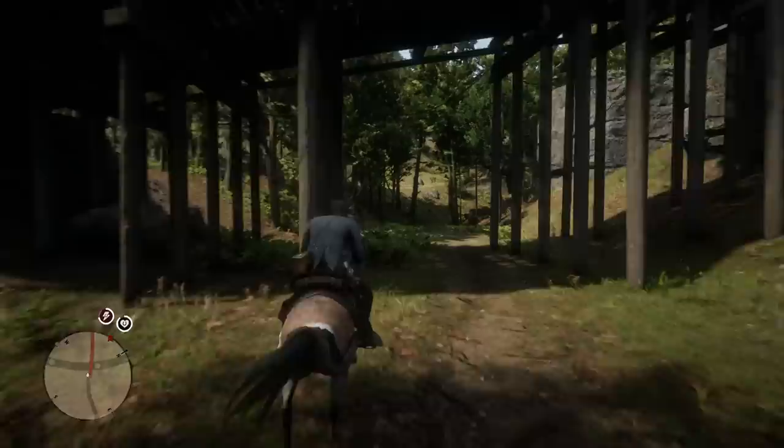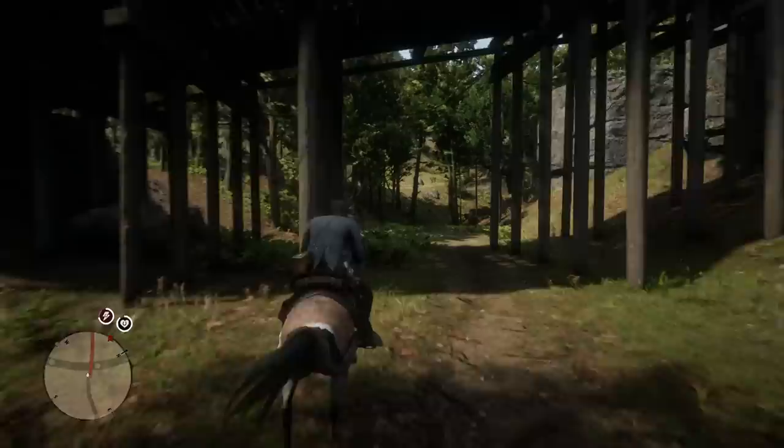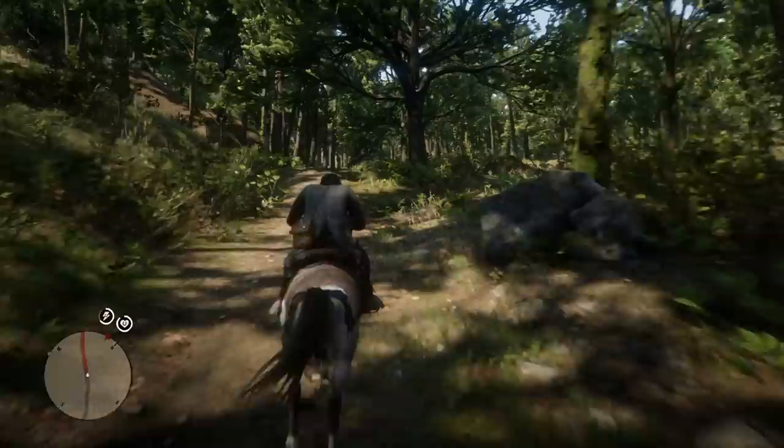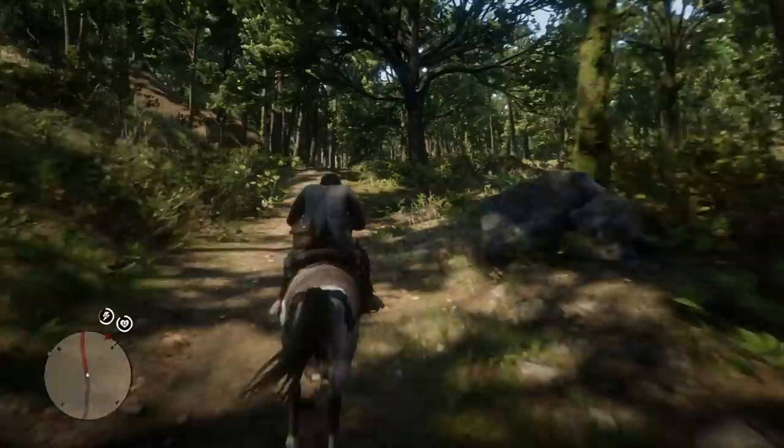In order to get this treasure hunt started, you're actually going to need to go to both ends of the map. This is going to have you traveling quite a bit. Our first location is going to be in a cabin just to the northeast of Ansburg — I think it's officially called Manito Glade. You're going to be looking for this little cabin, and if you've never been here before, you are in for quite the surprise.